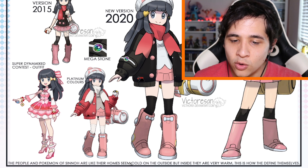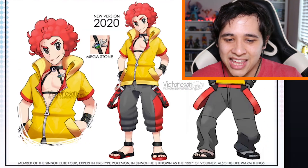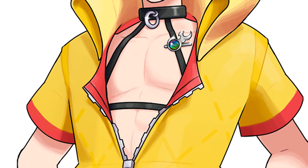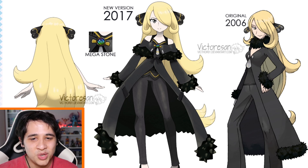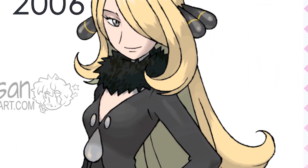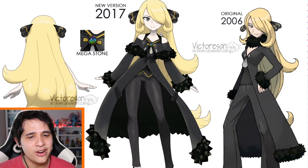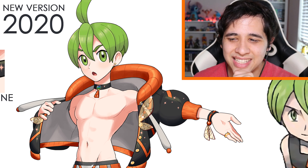The people of Sinnoh are like their homes — they seem cold on the outside but inside they're very warm. I would love to see it actually happen in the remakes where everybody is dressed a little bit more for the weather of the region. I see Flint over here — man's looking straight out of One Piece with the open chest. Cynthia's redesign is more cutesy and cartoony like the new Pokemon style, and I like the outfit, but I feel like we're losing the edge of Cynthia — she always seemed older and more mature, and this design makes her seem like one of the kids.